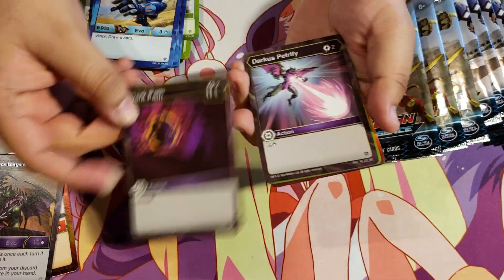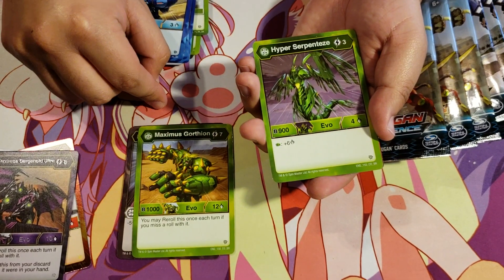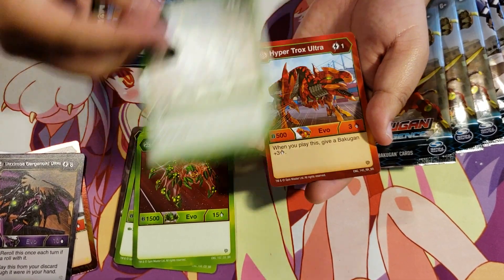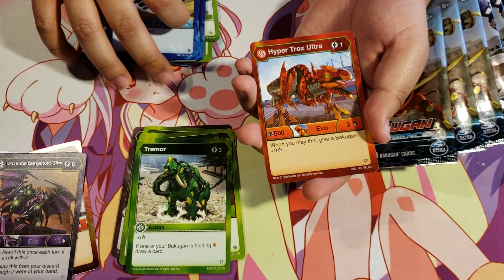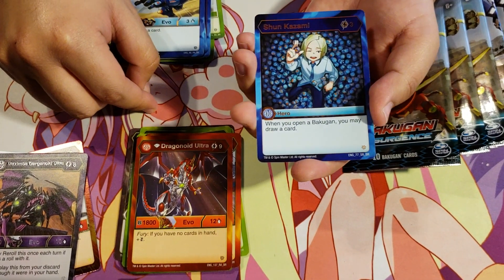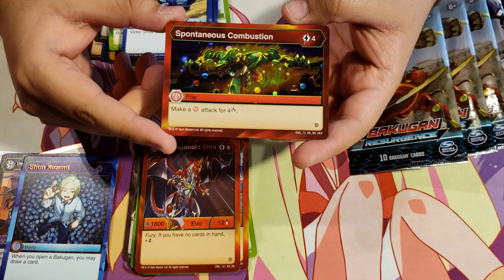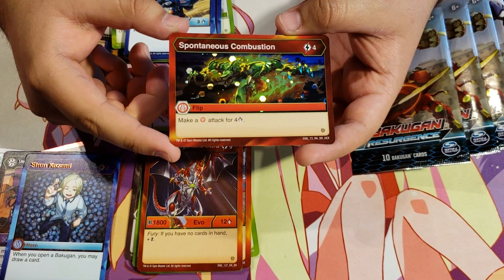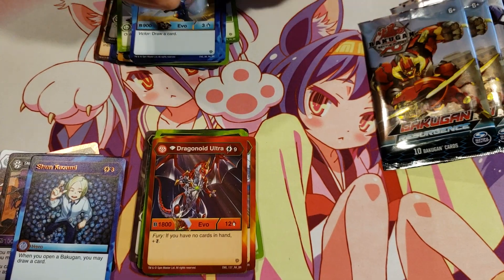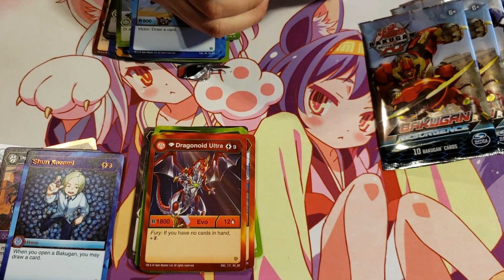Dark Path, Darkus Petrify, Ventus Maximus Gortheon, Ventus Hyper Serpentis, Ventus Diamond Webum Ultra, Tremor, Pyrus Hyper Trox Ultra, Pyrus Diamond Dragonoid Ultra, Shun Kazami for 3 energy — when you open a Bakugan you may draw a card. And a Hex, Spontaneous Combustion: 4 energy, make a Pyrus attack for 4 damage. You guys let us know in the comments if cards like these mean you get a free attack in or if it just changes the damage — I think that means you get a free attack in.